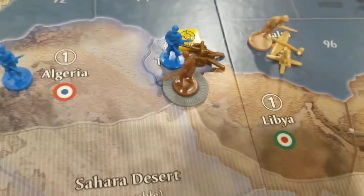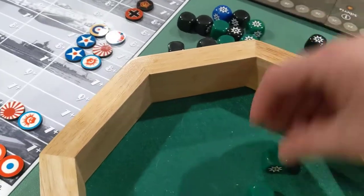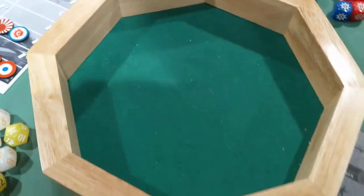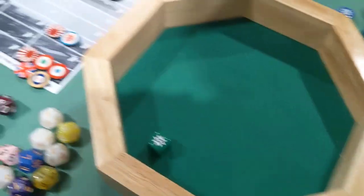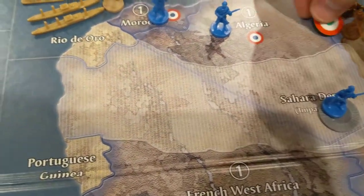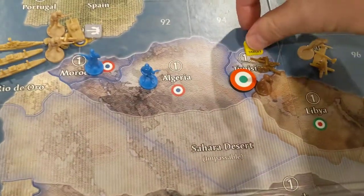This fight is one at one, two at two, versus one at two — so two greens and a black for the Italians, just need one hit. Nothing. The French guy shoots back — nothing. Italians again — they got it. French guy shoots back and he hits. So Italians lose a guy, French lose a guy. Italians take Tunisia for a buck. French down, Italians up.